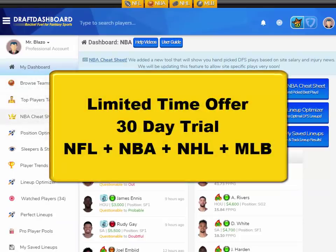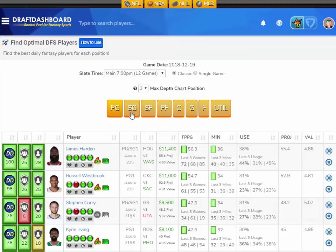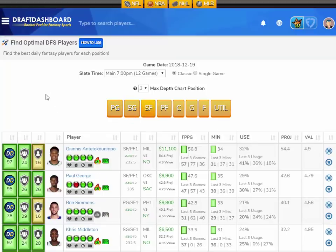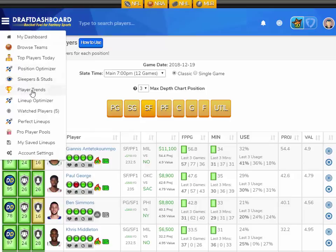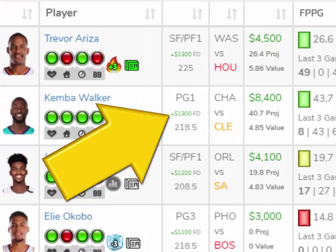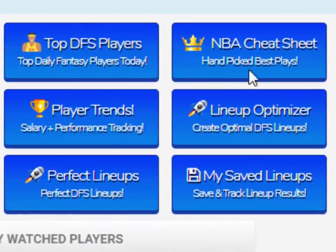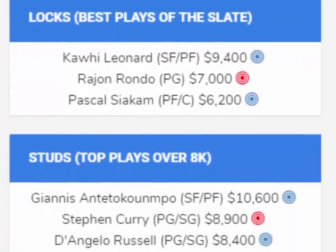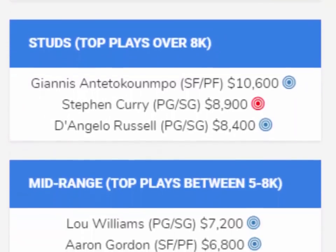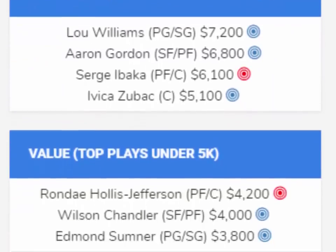For a limited time, we're offering a full 30-day trial to Draft Dashboard. You can try all of our DFS tools for all sports — the position optimizer, where you can see the top players ranked for each position, and a new player trends tool showing the top salary differences between FanDuel and DraftKings. We also just added a cheat sheet that shows handpicked plays for the slate — no confusing stat lines, no headaches, just a simple cheat sheet showing the absolute best players for your lineups.